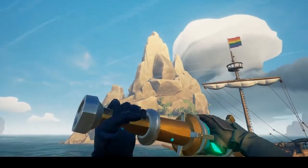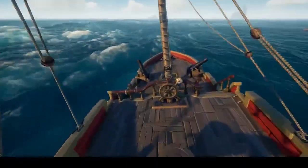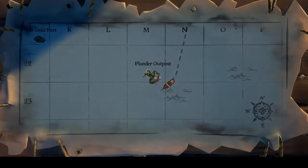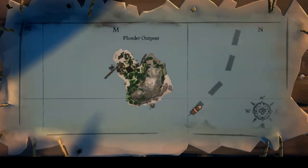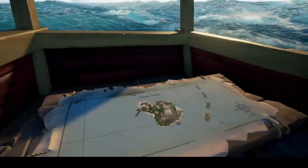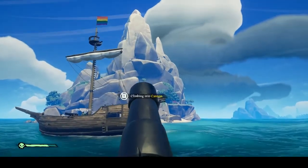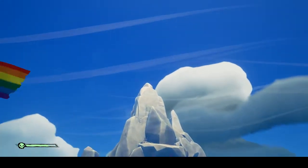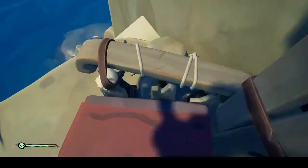Now we'll move on to what is in my opinion the second hardest shot in this series. The throne is located near the top on the southeast corner of Plunder Outpost. Take your time with this one — it's going to be a little bit on the tricky side, but I have no worries it is doable. When you take your shot at Plunder Outpost make sure that both you as well as your partner are paying close attention to at which point in the wave that the shot is being taken, as this will be important information for each other.